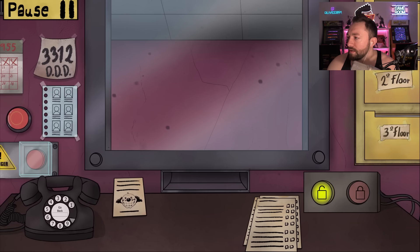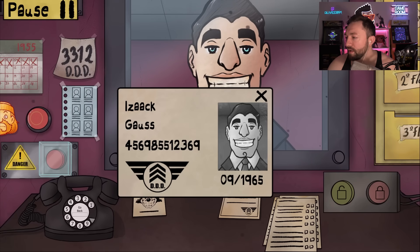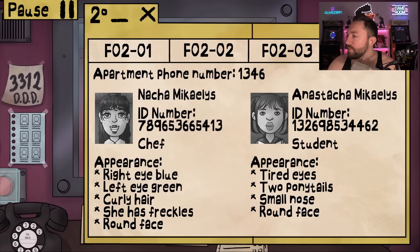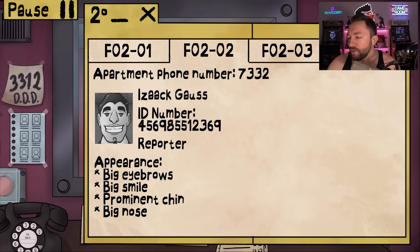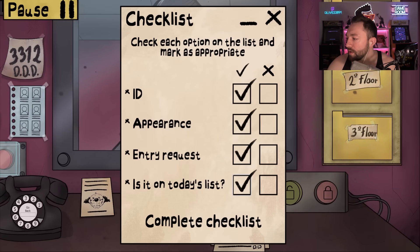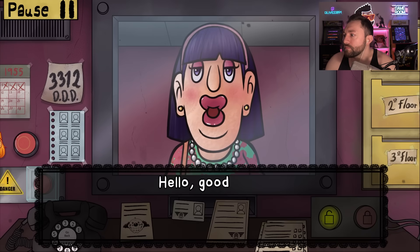This is the last person — Isaac Goss. We had his doppelganger last time — remember the hair? He's actually got the right hair this time. ID 2369. He's in F202. Big eyebrows, big smile, prominent chin, big nose. Pretty much on par. He's a resident, everything looks good — everything is in order. Are we done? Because that was everyone supposed to come home today.